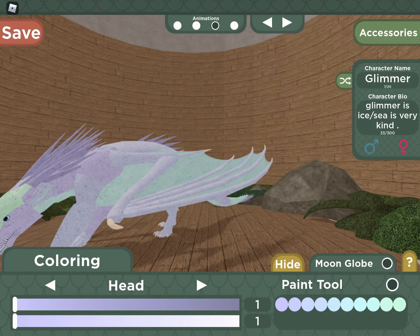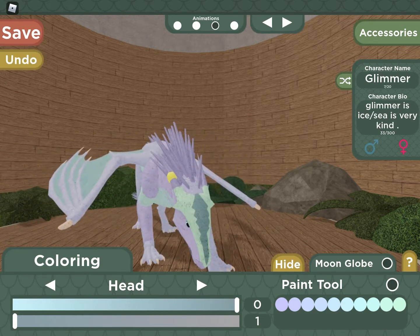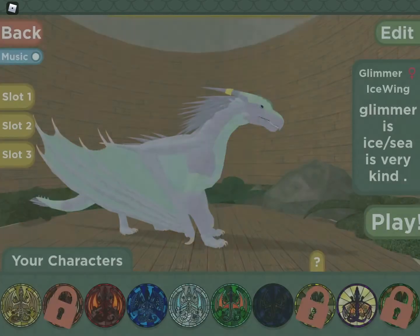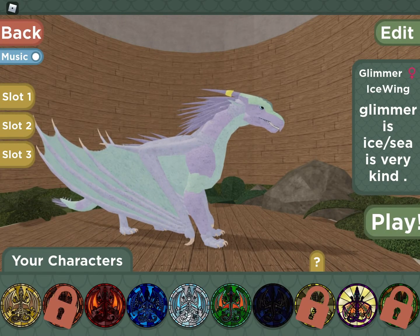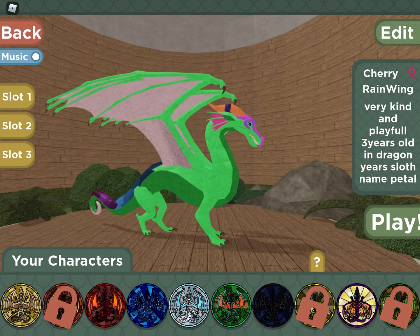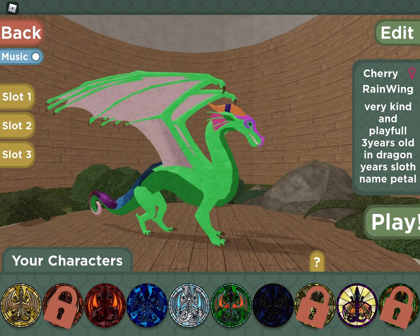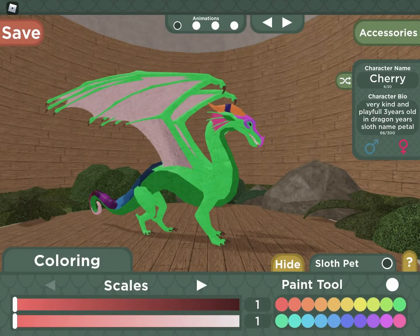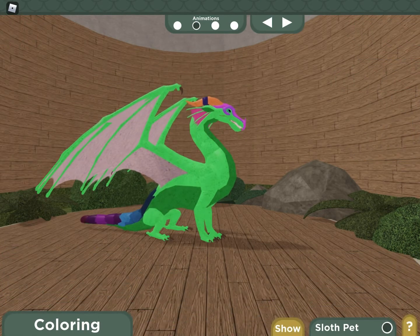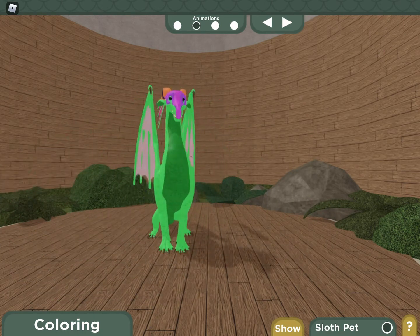I'm just gonna do something to her head that I forgot you could do - it's on Paint Tool - a bit more cooler now. Yeah, she's really my only Ice Wing. Rain Wings used to be my favorite tribe. When I was changing Ava's TV I was going to go for Ava the Rain Wing, but I didn't want you guys to get too confused so I kept it to Ava the Searing.